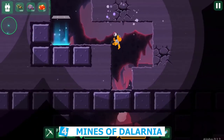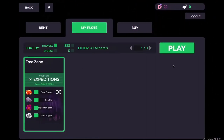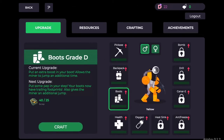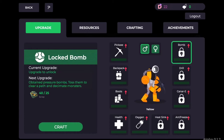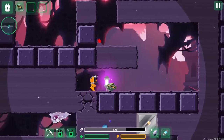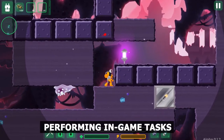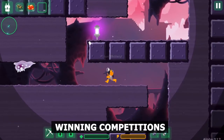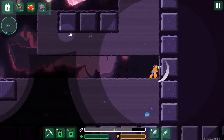Number 4: Mines of Dalarnia. There are many different areas to explore and materials to be found in Mines of Dalarnia. Players must acquire the necessary resources to enhance their characters and equipment. As a play-to-earn game, Mines of Dalarnia allows players to gain tokens in a variety of ways, including performing in-game tasks, introducing friends to join, and winning competitions. Landowners can also make money by renting out their land to prospectors.